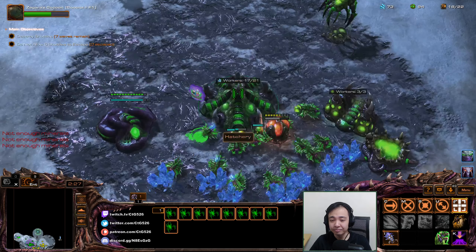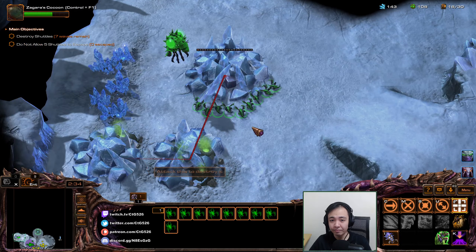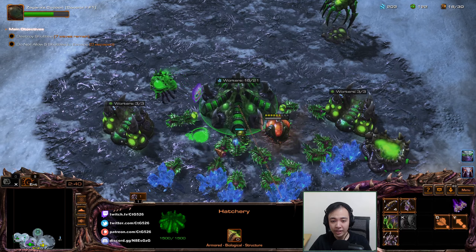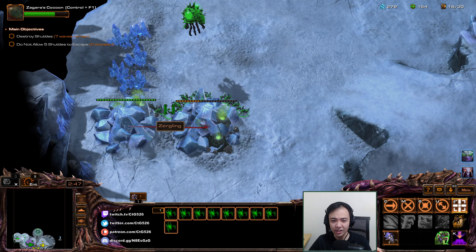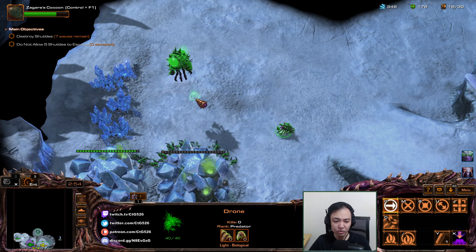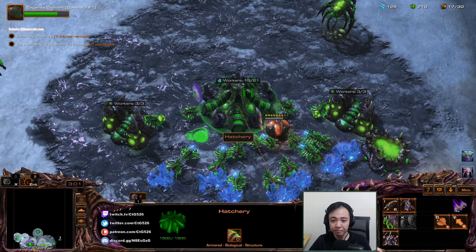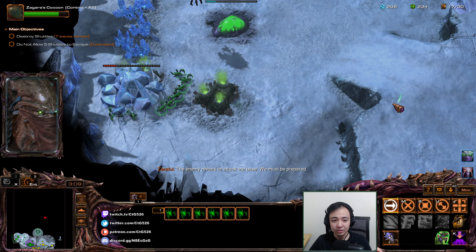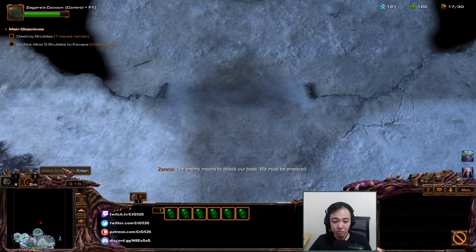Baneling Nest is up. Start gathering the gas. I'll send another drone over here. Probably didn't need that second Overlord, but it's good to have. Ten seconds until the attack wave is announced. The enemy needs to attack our base — we must be there. I'll let these six turn into Banelings.